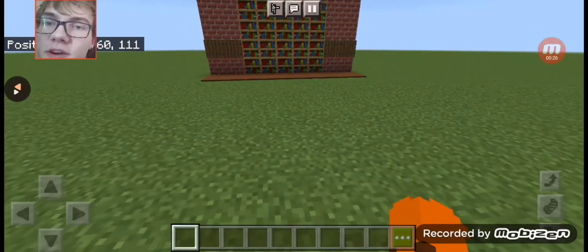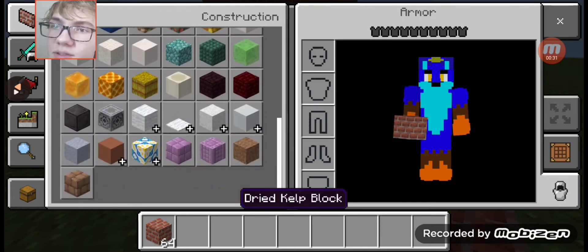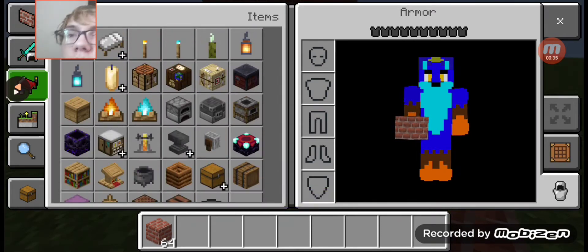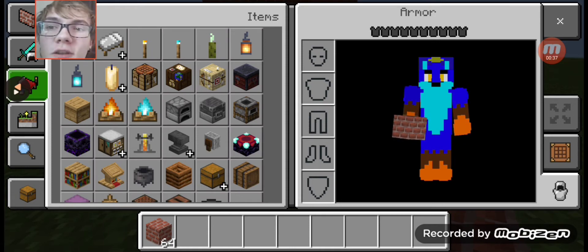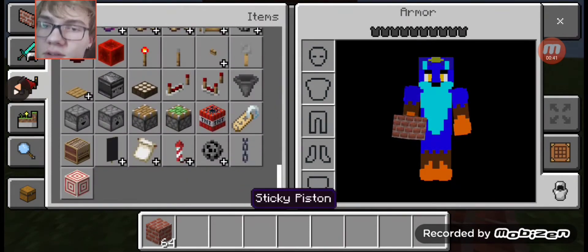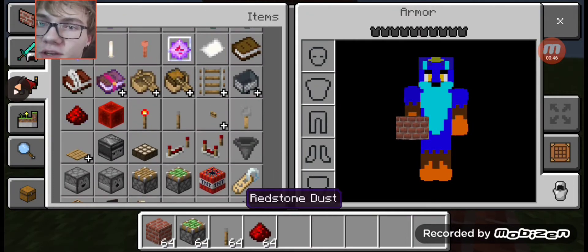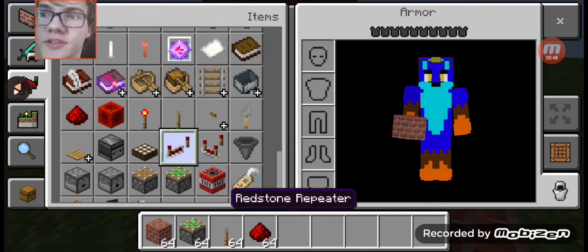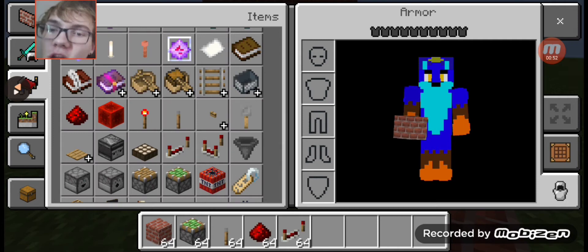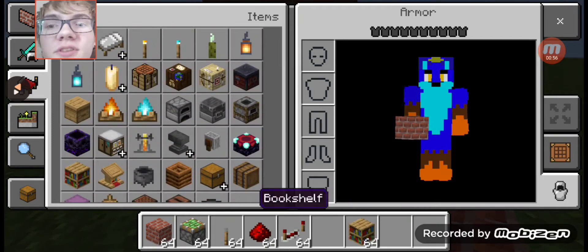Well this one's quite a simple build. First you're going to need to grab some bricks or whatever you want to make your wall out of. You're going to need sticky pistons, a lever, redstone dust. The redstone comparator is optional — you can add it if you want to but you don't have to. The redstone repeater, and of course a bookshelf.